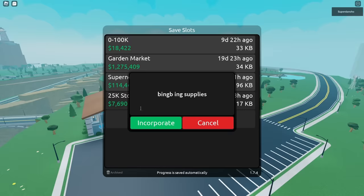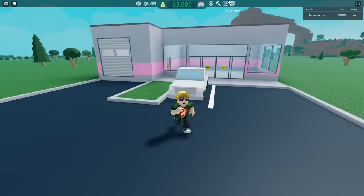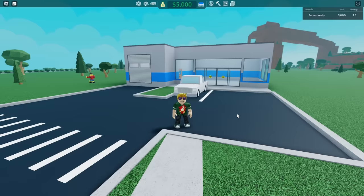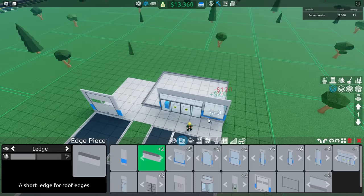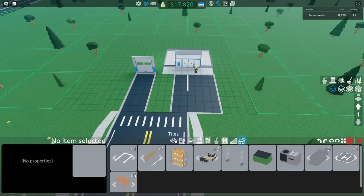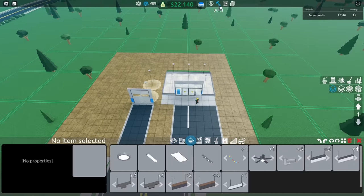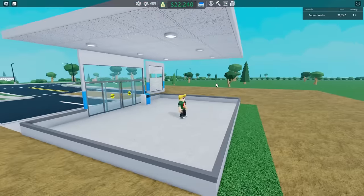I made a brand new store and chose a plot for it. I quickly changed the color, then got rid of stuff we didn't need to get some money back. I got rid of some walls and replaced them with something cheaper, and also replaced the grass with dirt to recover funds. We just made over $17,000.